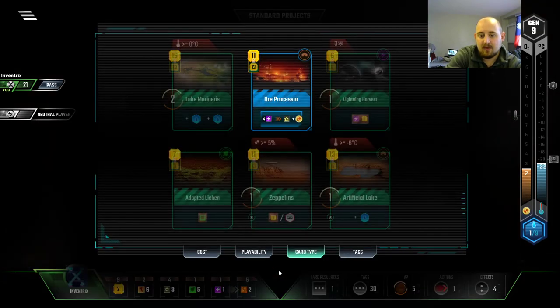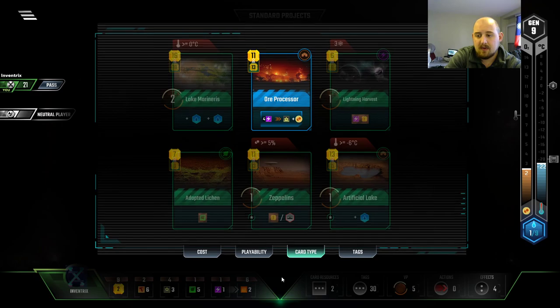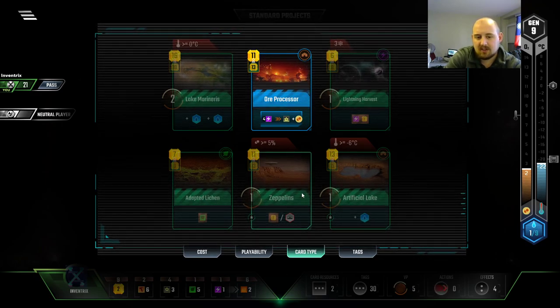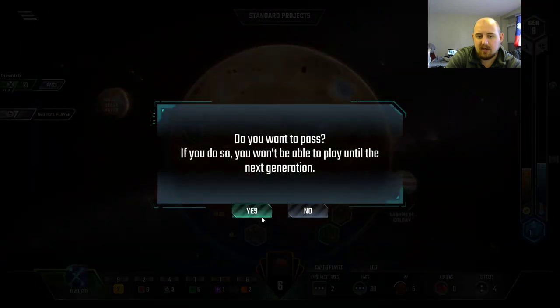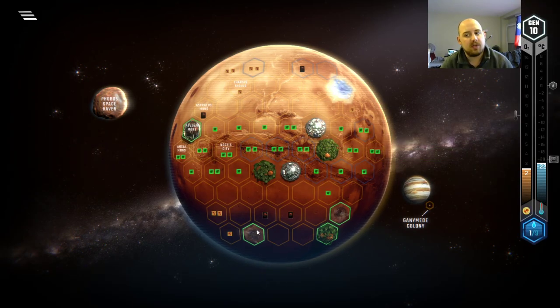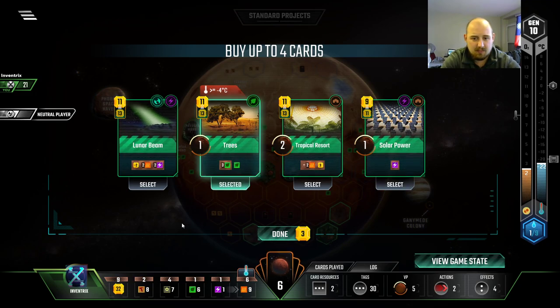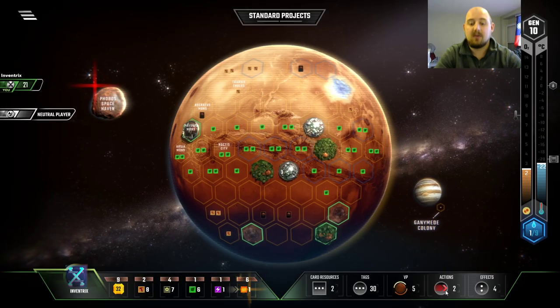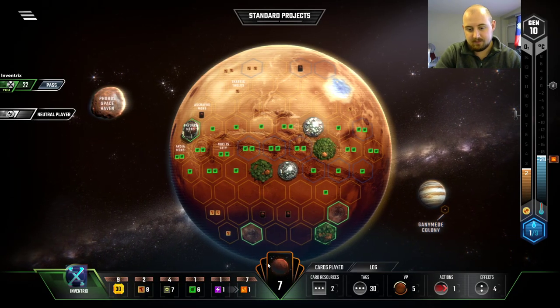Zeppelins is actually one oxygen away because we're playing as Inventrix, and I'm not respecting that right now. But I think the big thing is that we have four titanium production. I don't want to say I overdid it, because it's not that much production. But we definitely aren't getting the kick we need. Four goes to minus eight. I think we take Trees — nah, we have six cards, we're buying more cards. Trees is a great card to have, but we have to gamble that the card we're going to buy here is going to be better.